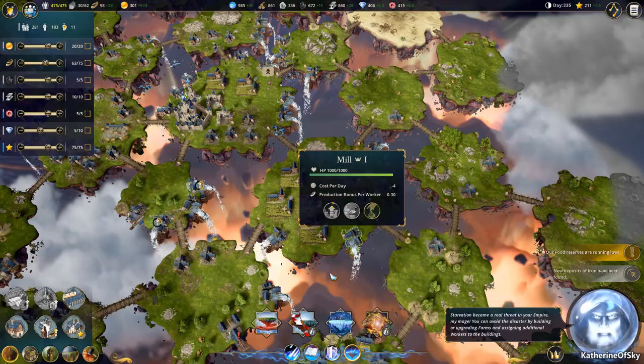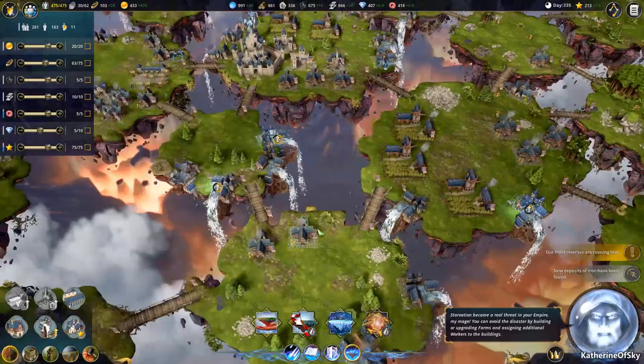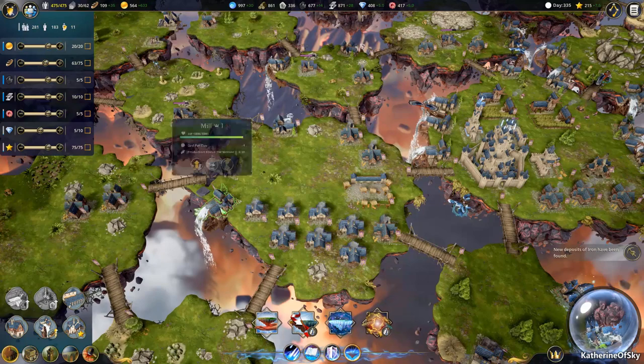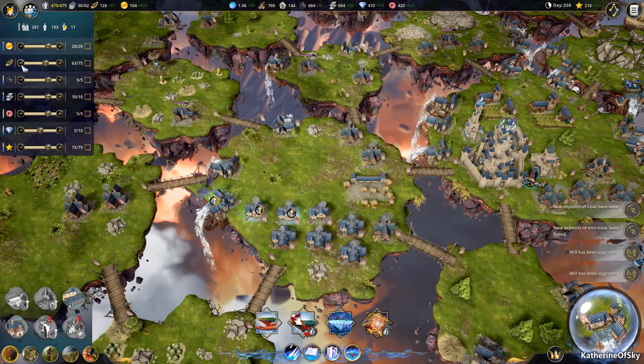This stonemason is done. We're going to leave our enemies alone right now. Mills, and house of scholars — I didn't even upgrade these guys yet. These are level one — needs money. We can take our food production down again. 125 monies needed — come on.